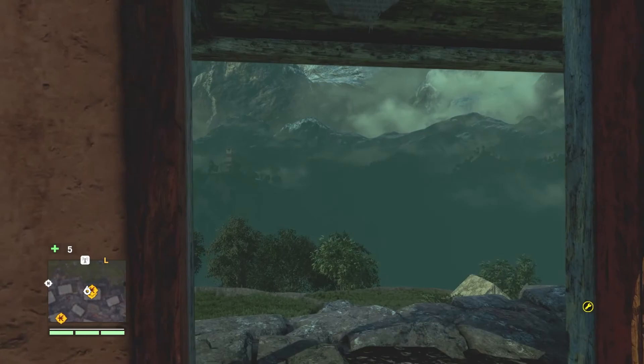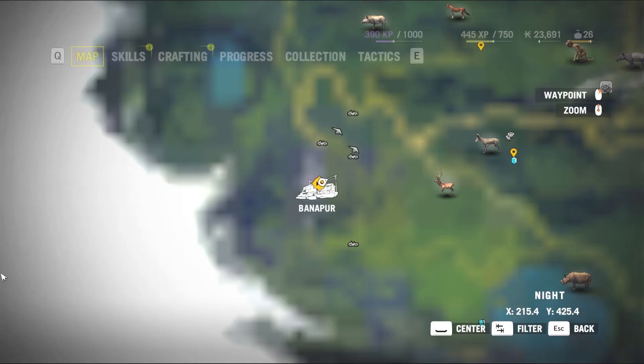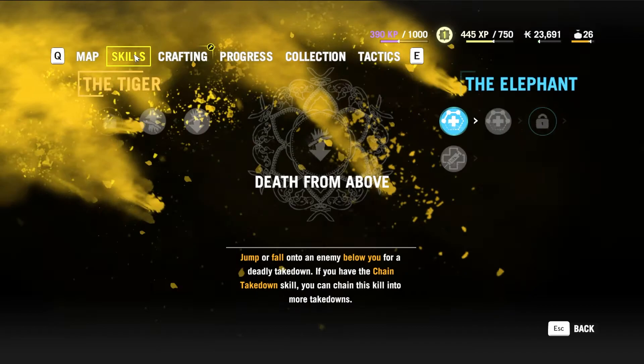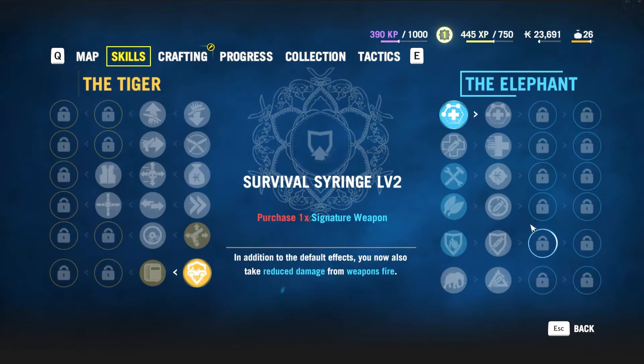Let's make our way outside and see what we have. We unlocked a lot of areas after doing the bell tower, so there are more new things here. Let's take a look at our map. We have a skill point we can use. Focused driving, mountain gadget training, rhino skin — might be useful.